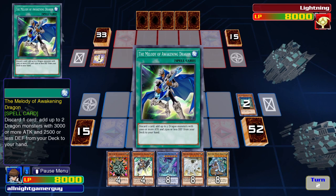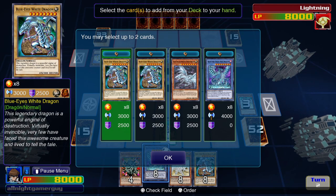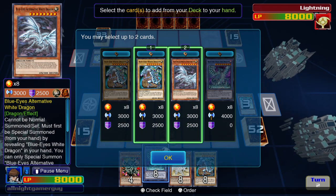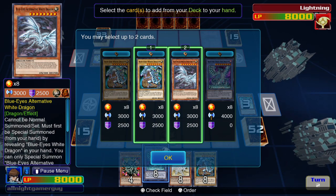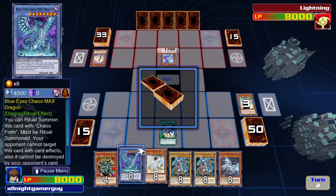Then I'll activate Melody of the Waking Dragon. I'll send this one to the Graveyard. Then I'll choose two Dragons and add them to my hand.